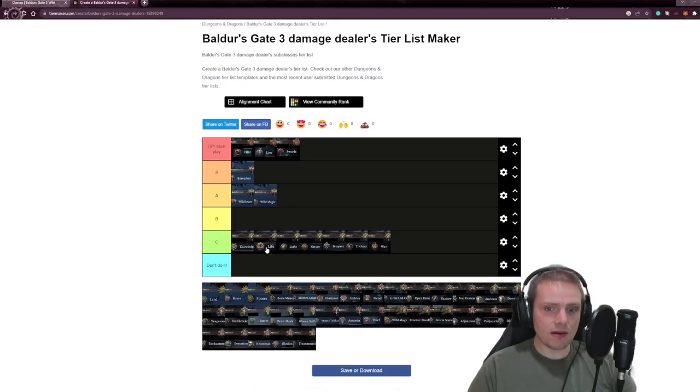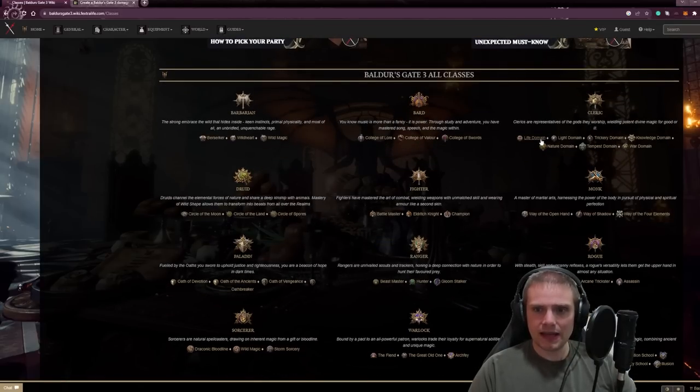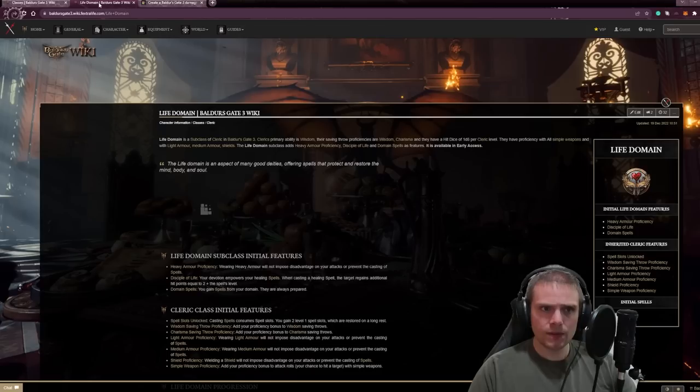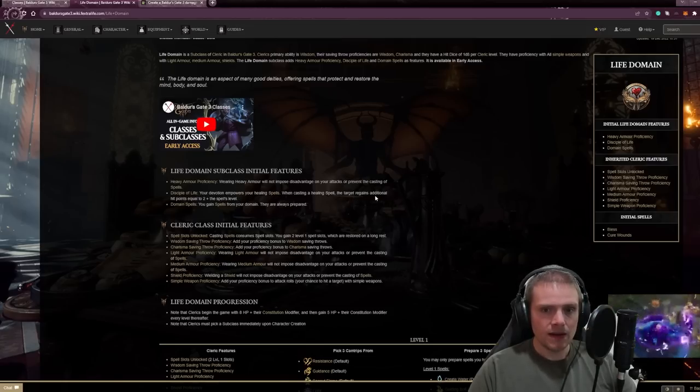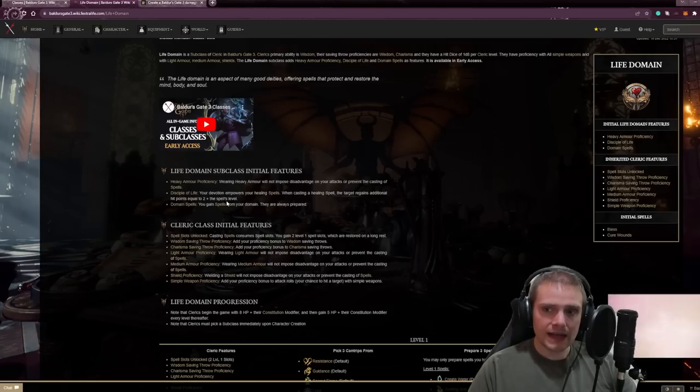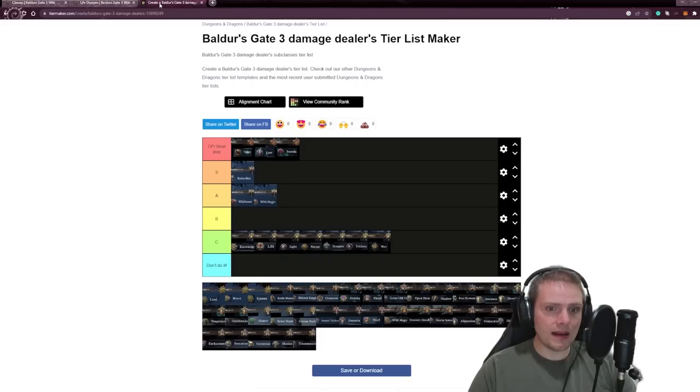Another problem with the Cleric is the complexity of all the subclasses. For example, Life Domain gives you Heavy Armor Proficiency, Disciple of Life, and healing spells — when casting a healing spell, the target regains additional hit points equal to 2 plus the spell's level. It's a decent support class, but a lot of what the Cleric does is done better by other classes. If you want to play support, I really believe you should play one of the three subclasses of Bard.